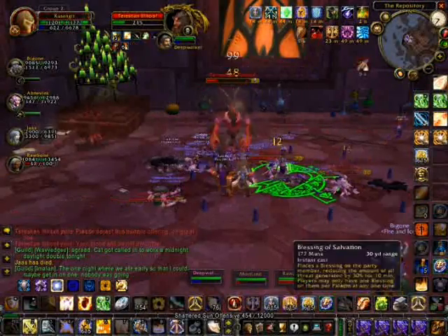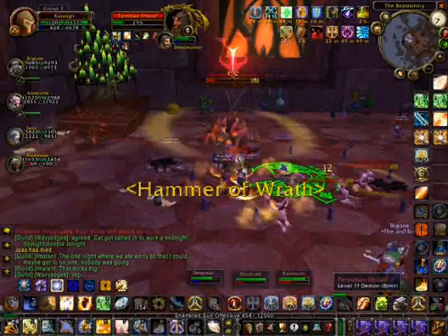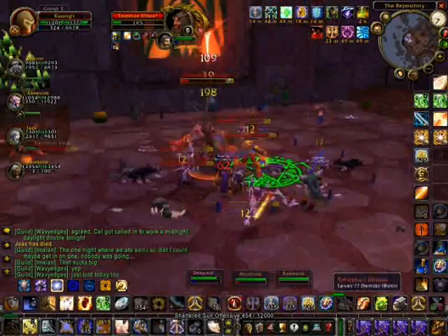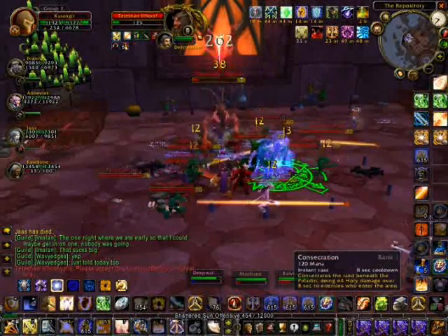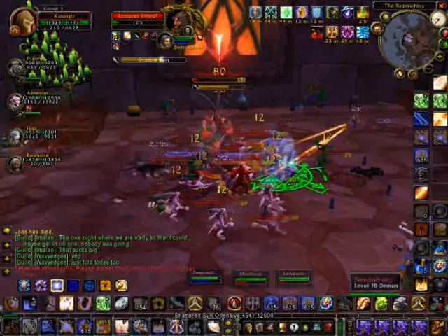We got him down to about 20% and then everyone started focusing on him. I got concentration aura off so I could keep those adds on just me, so none of the mages would have to worry about that messing them up. I had my concentration aura on — it helped the healers and the mages make sure that I could actually hit well.